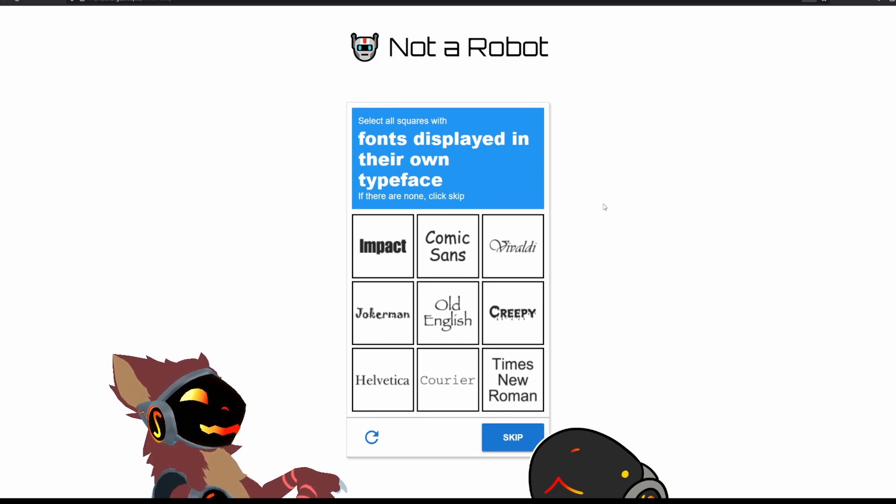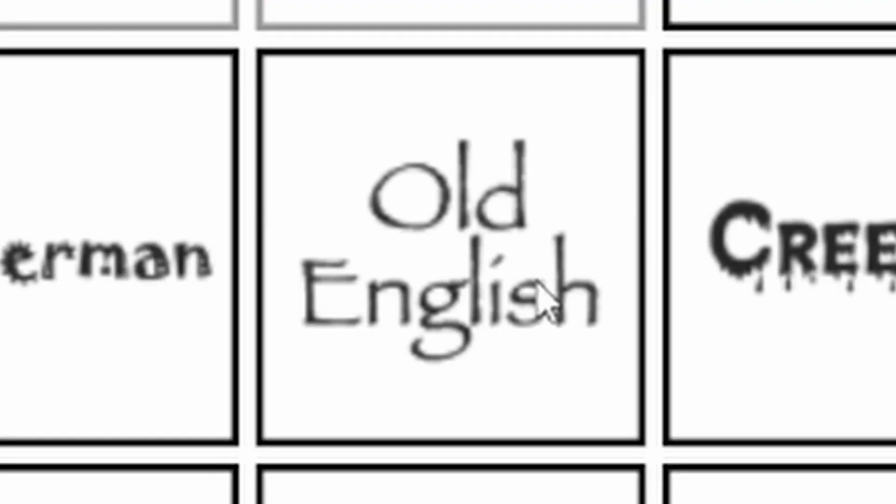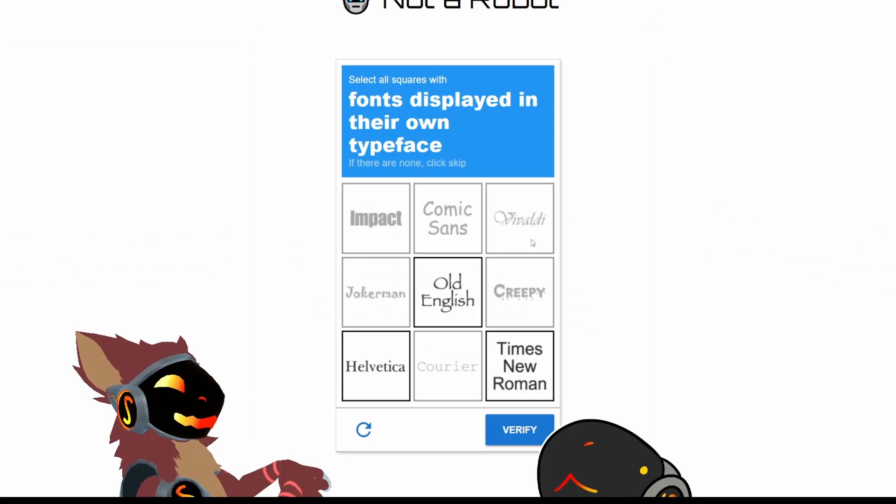Fonts displayed in their own typeface. This is Impact — I know Impact, because that's the memes. Comic Sans, because Sans Undertale. And this is Papyrus in the middle. Maybe Vivaldi? I don't know.